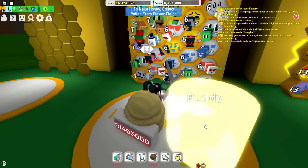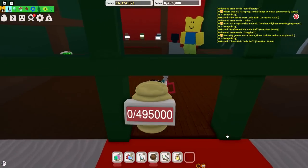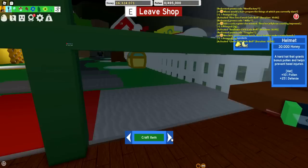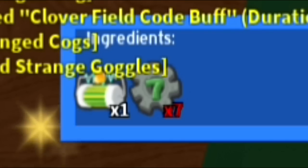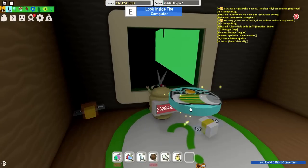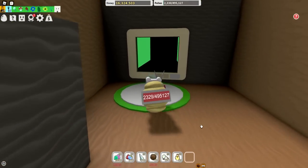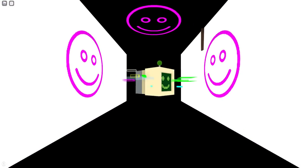Now we're going to go over and claim our hive, and let's head over to the shop. We're going to need to purchase the goggles, and one of the codes that you guys just entered actually has some of the ingredients that we can craft these. There's going to be one more item that we need to go collect. Over here by the computer is going to be that final piece. Now we can craft the goggles. Let's go back over to the computer, press E, and we're going to need to watch for the four-symbol code and the order.